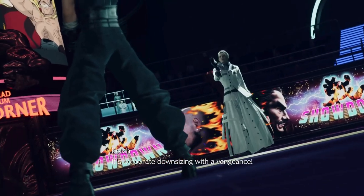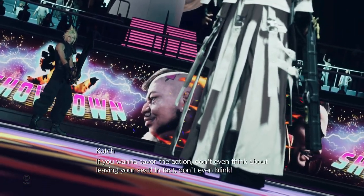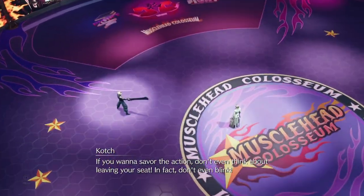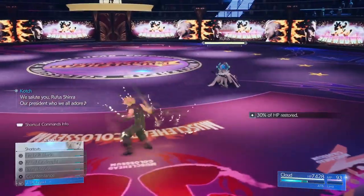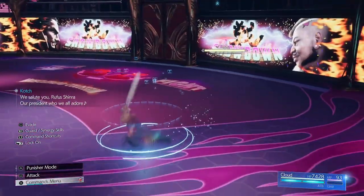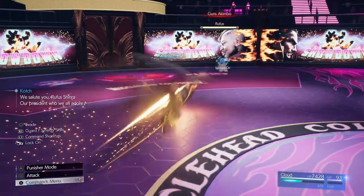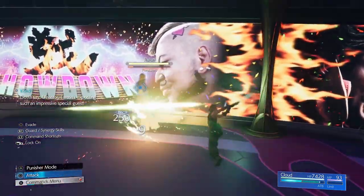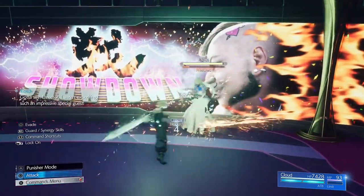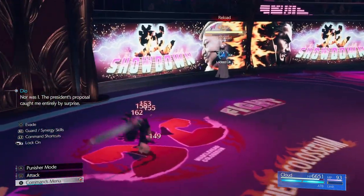Just watch out for his attacks when he is sliding around the arena. Most of the time he will slide and attack; sometimes he will slide twice before attacking. So press X to see when he is sliding. If you see anything red appear over his head, just use focus thrust and hit him. The wind materia we brought is to quickly take care of Darkstar. You should also have a time materia so you can put haste on Cloud, so he charges and builds up ATB faster.